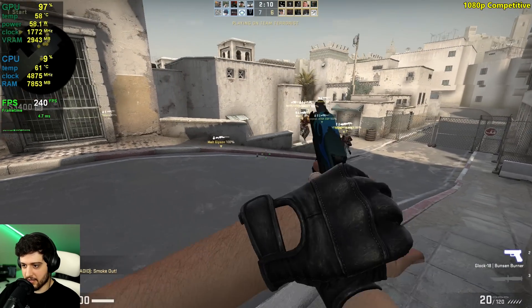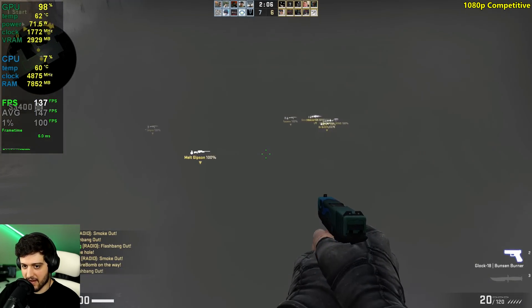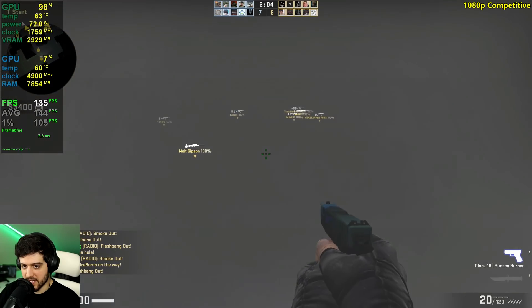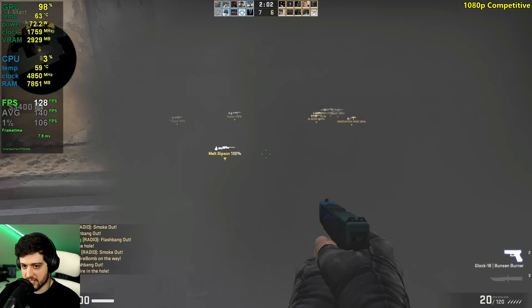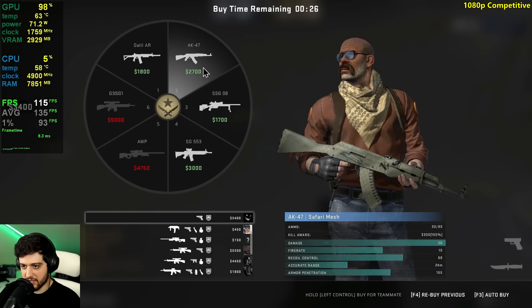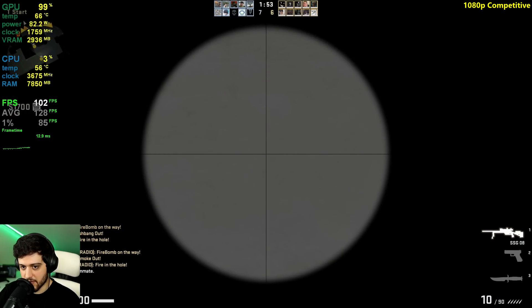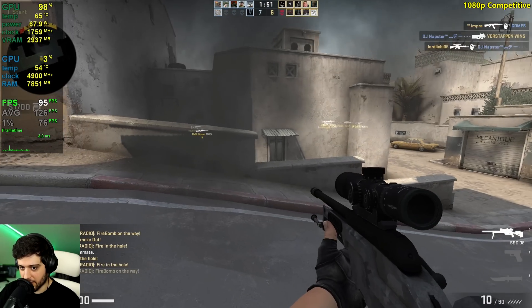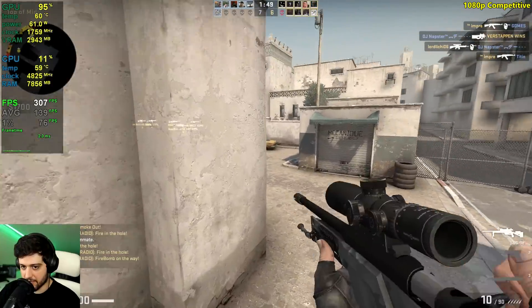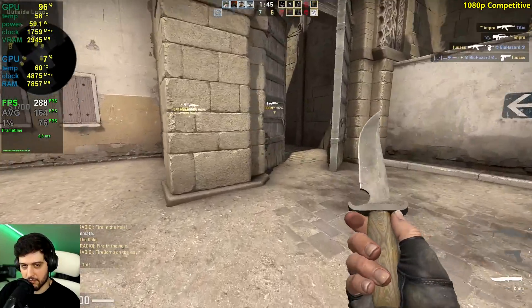Smoke test time — let's throw one out and count the FPS while standing at the edge of the smoke. It drops to the 130s, and into the 120s at times. If we zoom into the smoke it drops a little bit more and you can start to feel that difference in smoothness. But overall I think it is pretty good still.